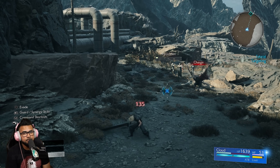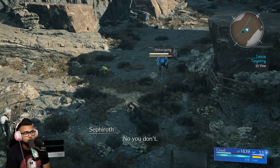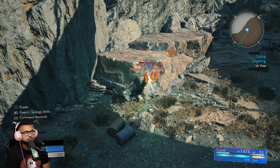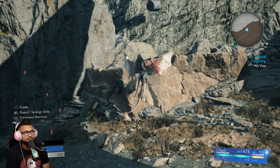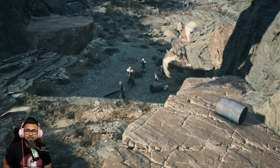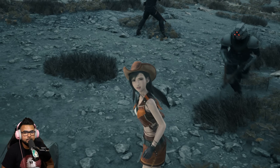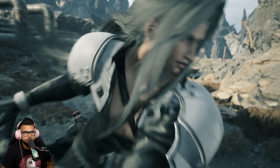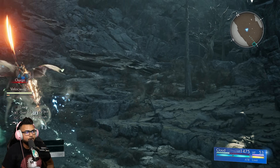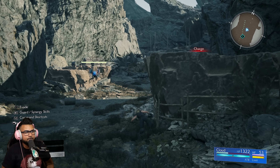Dodging and holding square puts Cloud into aerial state — and this is honestly the biggest improvement in Final Fantasy 7 Rebirth over Remake. The aerial combat in Remake was so lackluster — flying enemies were a chore to fight, just not fun at all. In Rebirth you can dodge around, prolong your airtime, rain down blade beams, and keep attacking. In Remake you only had three hits in the air with no mobility or defensive options and could easily be knocked down. They gave us the sauce this time.